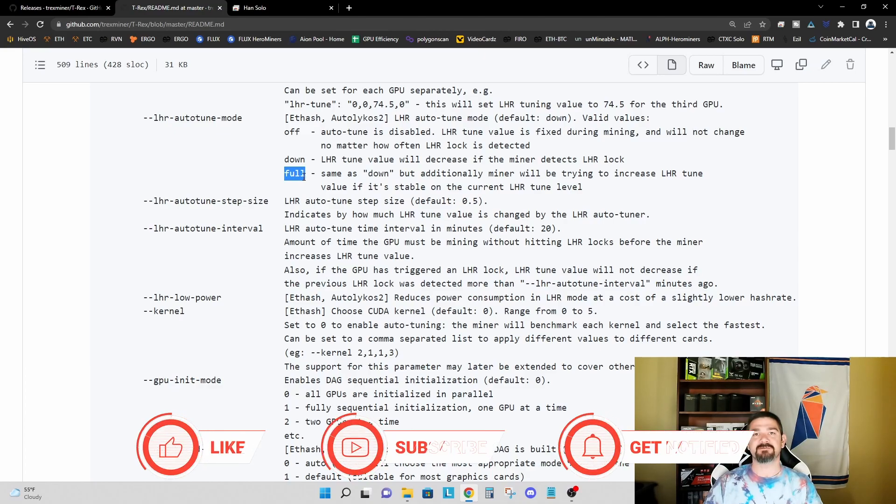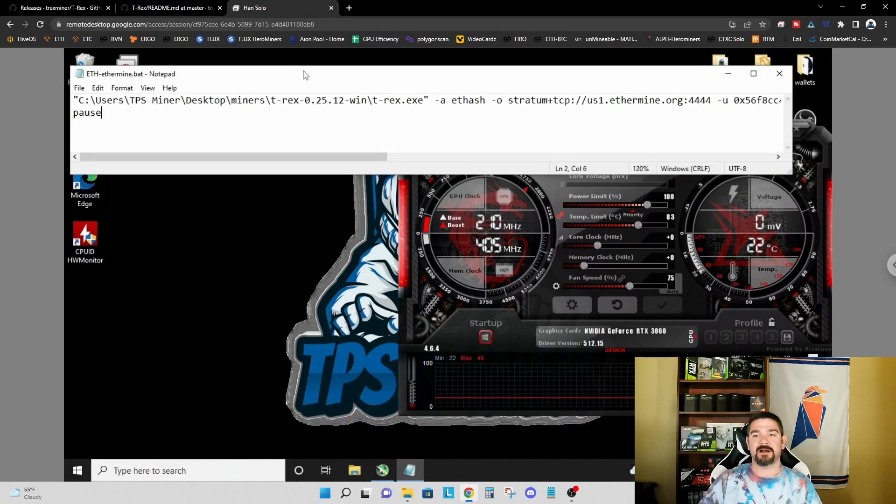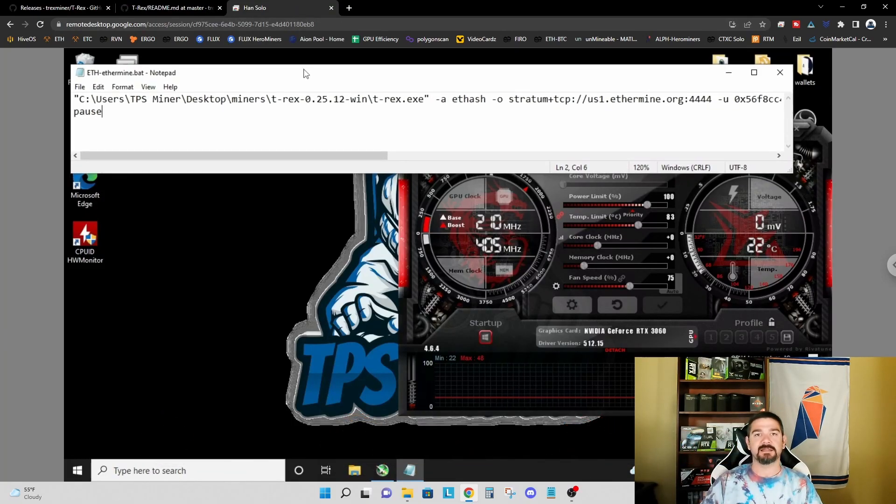That's what we're going to test today — we're going to see what happens. Let's hop over into the test bench and take a look at the config file we've set up and see what we can do.